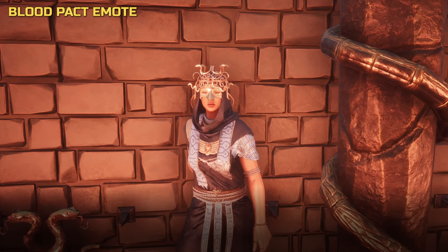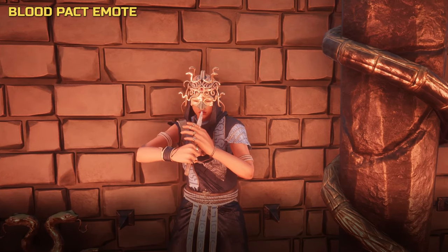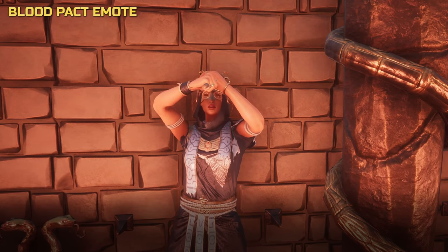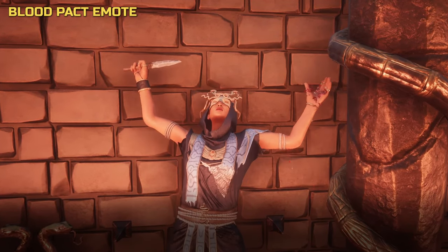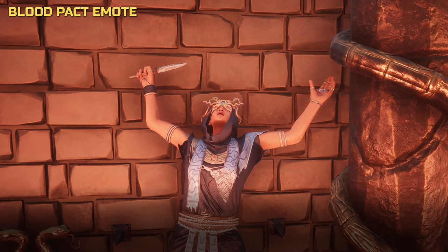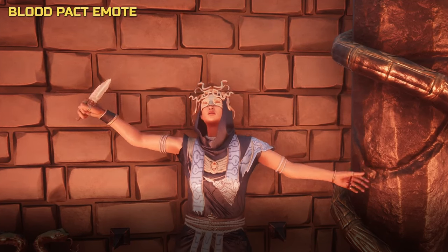Now to the emotes. As mentioned earlier, they are all themed around what one could imagine as daily activities of Zet cultists. It's also great to see more emotes with facial animations, like the blood pact scene here.